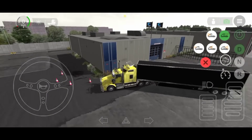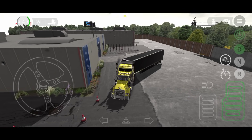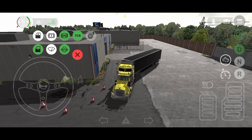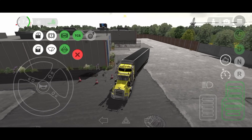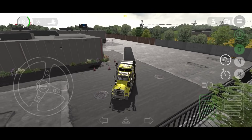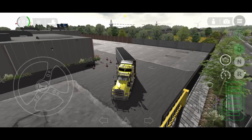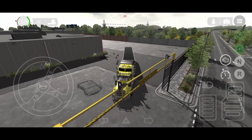Miren esta preciosura de Kenworth 800 con su carga color negro. Les recuerdo que si son nuevos en el canal, mis cracks, no olviden suscribirse, activar la campanita, dejar su grandiosísimo like, que eso es totalmente gratis. Recuerden también que aquí en la descripción está mi canal secundario, donde voy a estar subiendo otro tipo de contenido. Vayan a suscribirse si quieren estar pendientes.